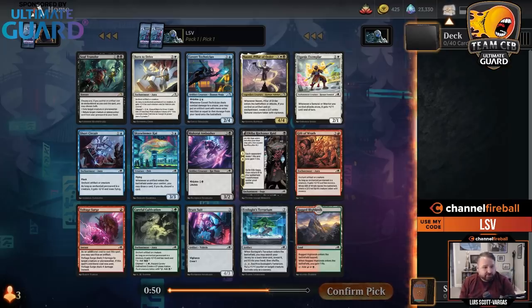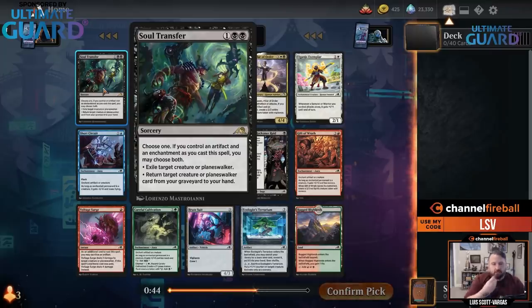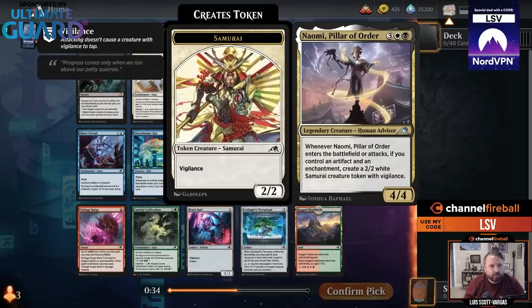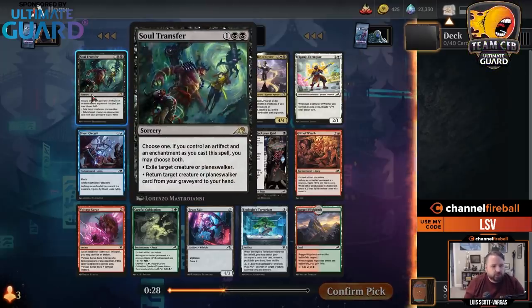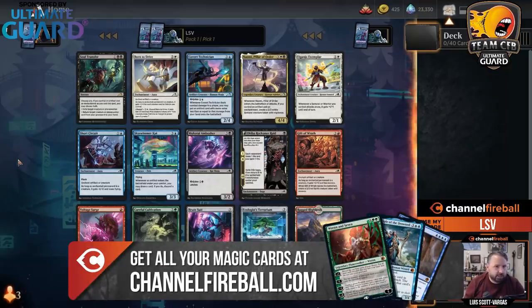Welcome to my first Kamigawa Neon Dynasty draft. Rare-wise, Soul Transfer's a good start. It's three mana to exile any creature or planeswalker — already great. Or you can return a creature or planeswalker from a graveyard, and if you own an artifact or enchantment — the black-white theme — you get both. Really high floor; worst case is a three-mana removal spell, high ceiling for a two-for-one. I'm going to take that.